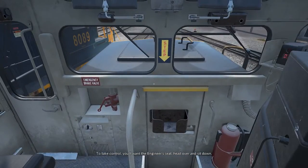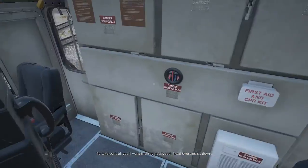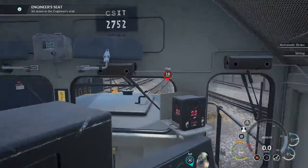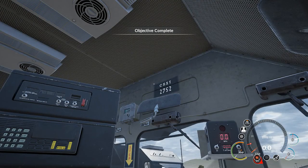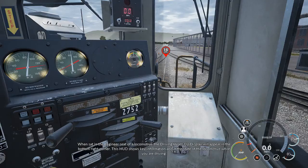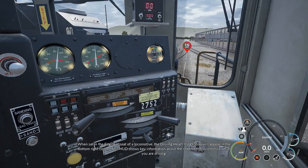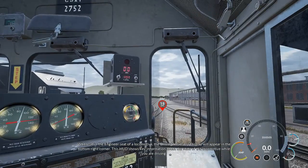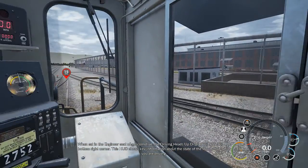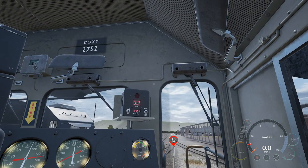This is really nice. To take control you'll want the engineer's seat - head over and sit down. This is really nice. When sat in the engineer's seat of a locomotive the driving heads-up display will appear in the bottom right corner. This HUD shows key information about the state of the locomotive while you are driving. I'll put it on this wall so you can see it a bit better. The dials on the right display brake system pressures.